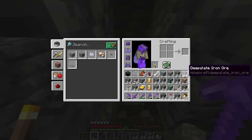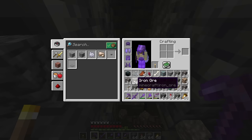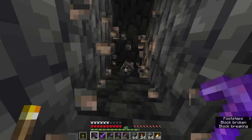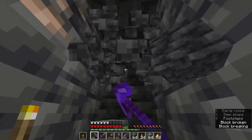We got so much iron from this one vein — there's probably still even more, but we have nearly six stacks of iron ore. I think that's probably good to leave with. Let's grab the little bits on the way out and then we can break all this down and see how much we actually end up with.